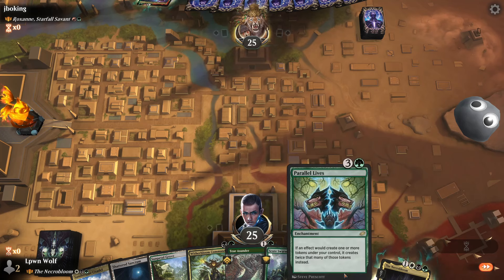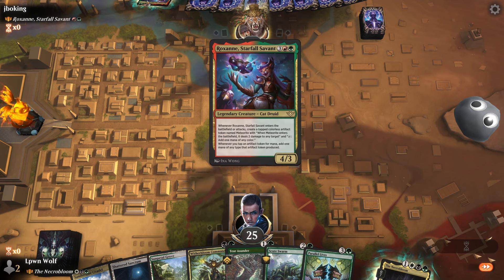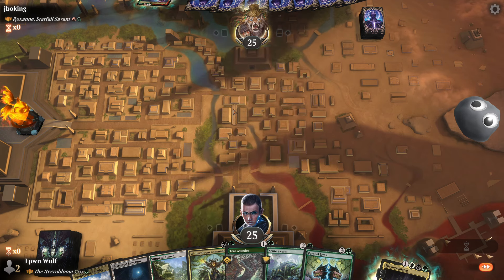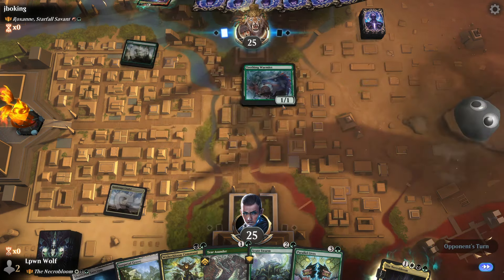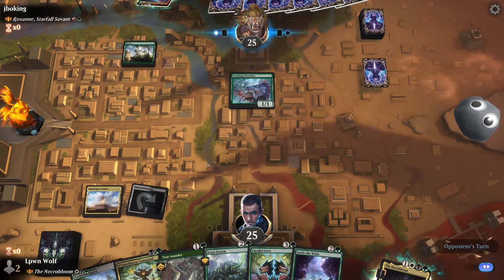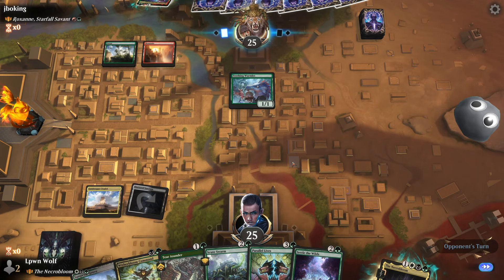We have to keep this hand just because we've got Parallel Lives — although bloody Roxanne again. I really wish I didn't say what I said in the deck tech about seeing different opponents. I've seen like three Roxannes and one Grenzo — that's what I get for assuming there would be variation. I should have played the Sunpetal Grove there — oh well.